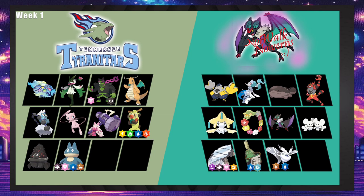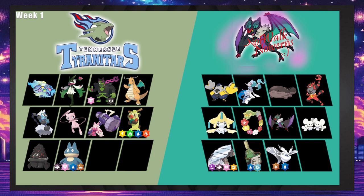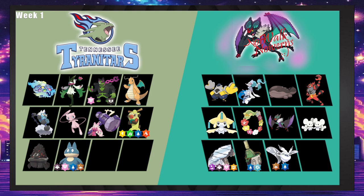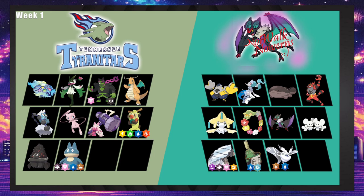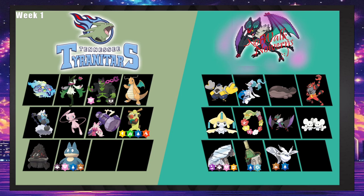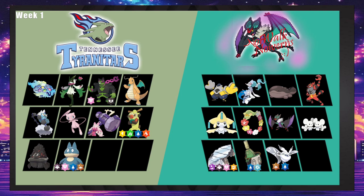Iron Hands is really good here. Sinistra could do something if Tinkaton is dead — it can Strength Sap Dragonite and Okidogi, and if you get a terra Steel later after Terapagos is out and you've got one Calm Mind up, you can Strength Sap Miasquerada. There's a way Sinistra can sweep — break with Hands, sweep with Sinistra, which is probably what we'll be saying a lot for the Norwalk Noiverns.